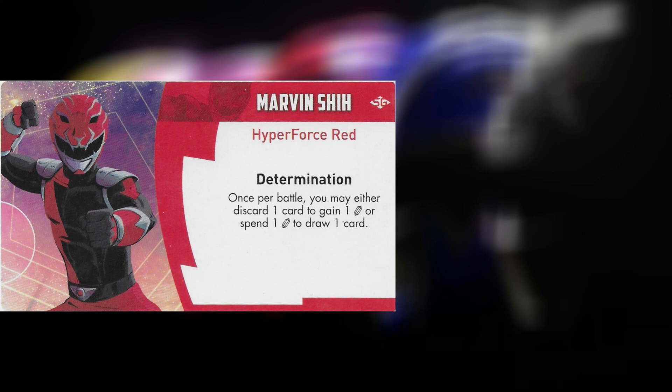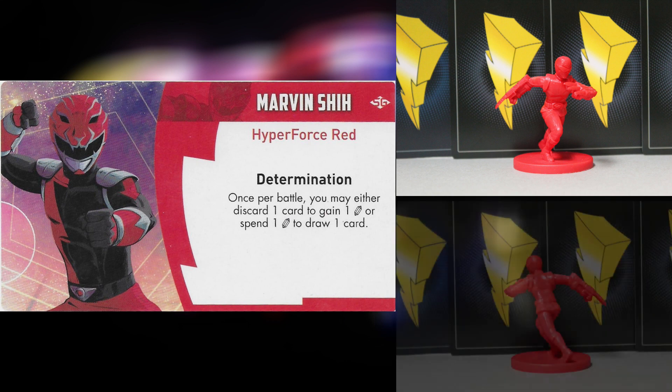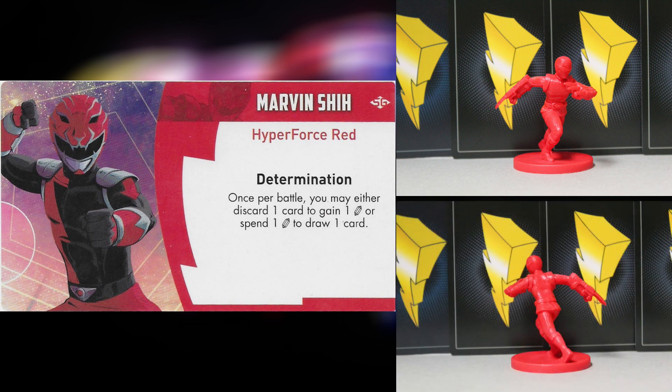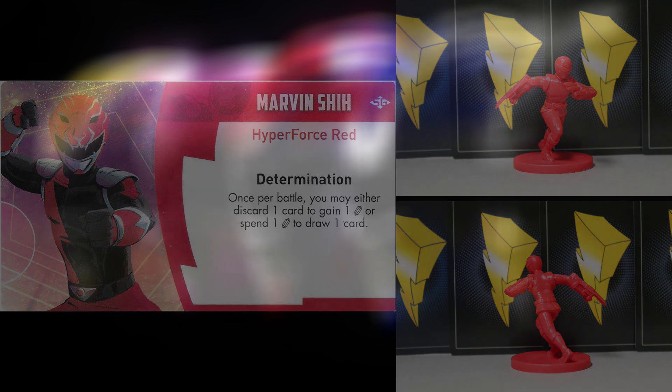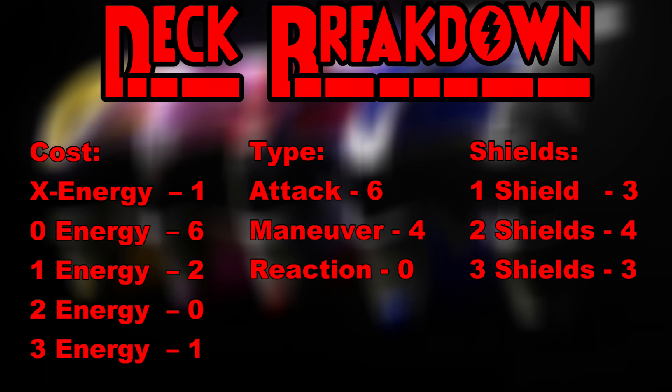Marv's special ability is Determination: once per battle, you may either discard one card to gain one energy, or spend one energy to draw one card. Marv is all about versatility — always able to make those split decisions in the middle of battle. Sometimes he may need an extra card to gain advantage for an attack; sometimes he may need that extra energy to pull off a strong attack. Either way, both options are very good regardless of whether you're fighting foot soldiers, a monster, or the boss. Marv's deck breaks down to one X energy, six zero energy, two one energy, and a three energy cost card — six attacks, four maneuvers, and no reactions, with the standard three-four-three shield breakdown.